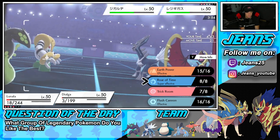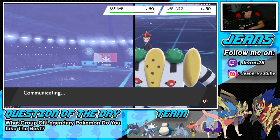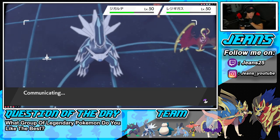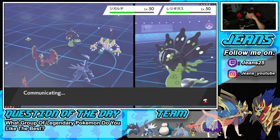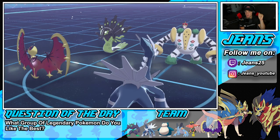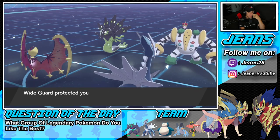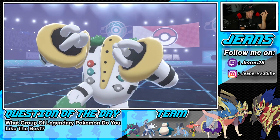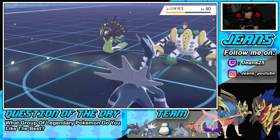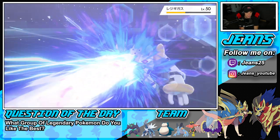I want to go after Regigigas because I know my Swampert can roll in with Ice Punches and really get some work done. He protects Zygarde — cool with me. Wide Guard comes out, blocking the Thousand Arrows. He double protects — would've been bad if Buffet damage finished off Dialga. He takes out my Lunala, but if this Roar of Time can take out Regigigas we could turn this into a 1v1 with Swampert.